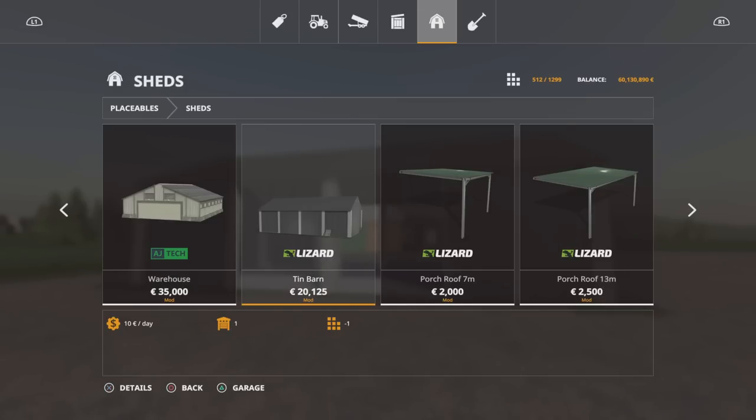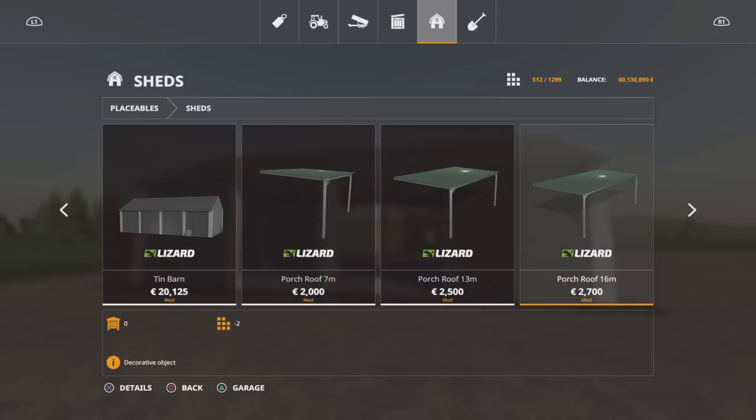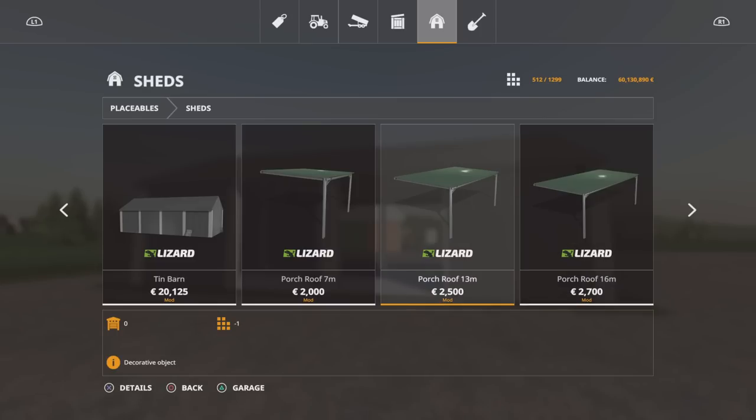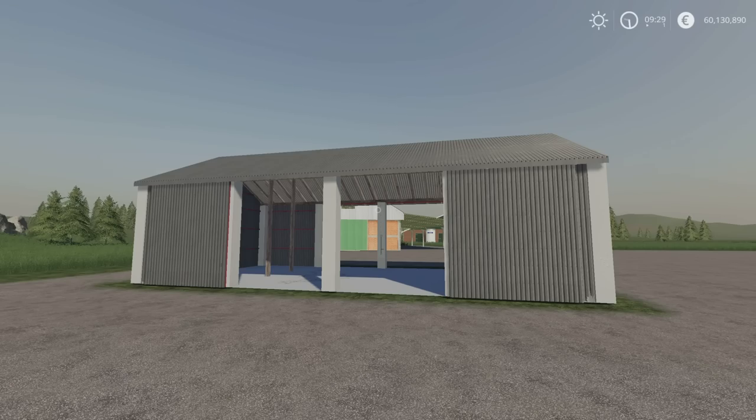Slot count will drop down from nine to one for any duplicate. Someone asked what I meant by that: the first one of anything is always a higher slot count because the game has to render it in with all its detail. Any subsequent duplicate doesn't require as much memory, so the slot count drops down. That's what I mean when referring to that. That's Tin Barn by Polish Pawlik 20.